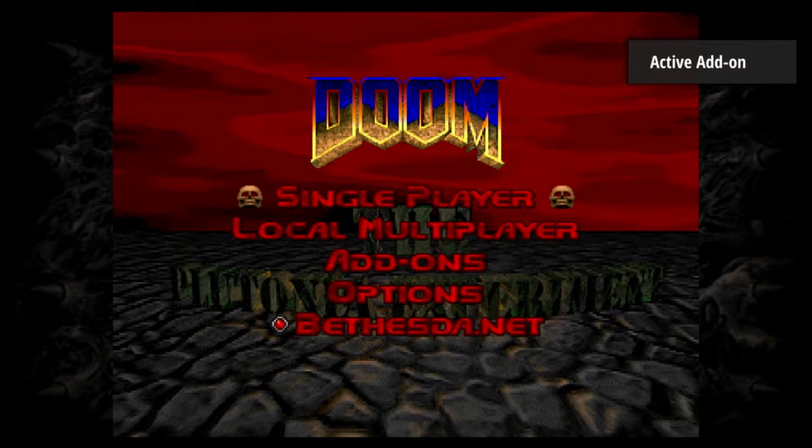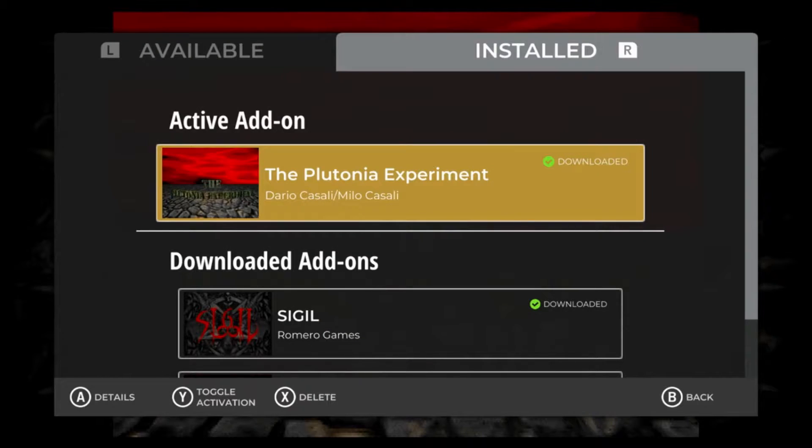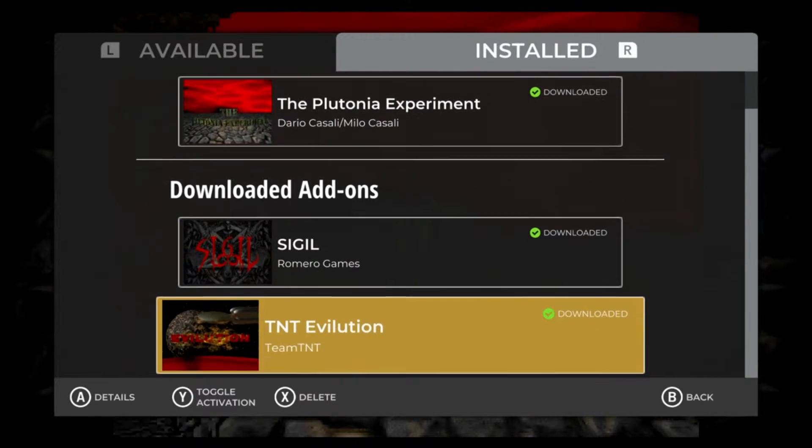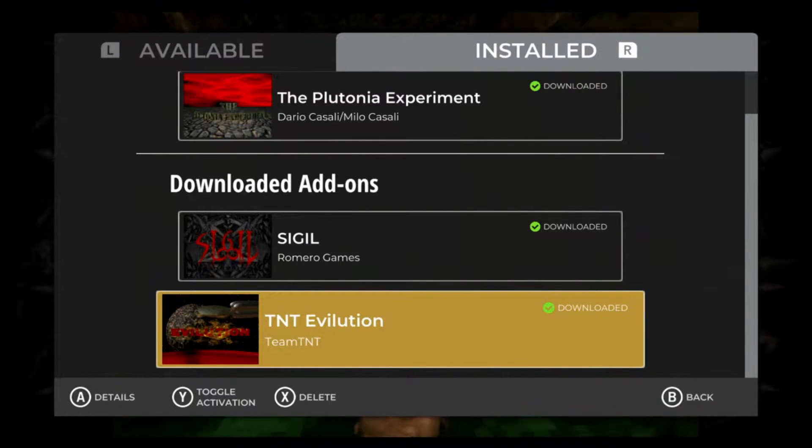That's right, folks — the Plutonia Experiment. But that's not all they added. They also added Sigil, and TNT Evolution, which I've actually never played.